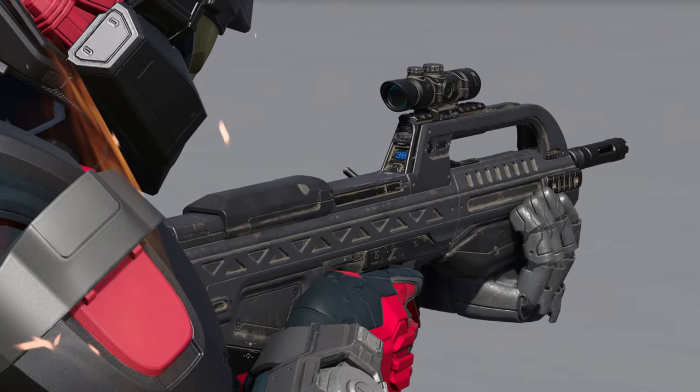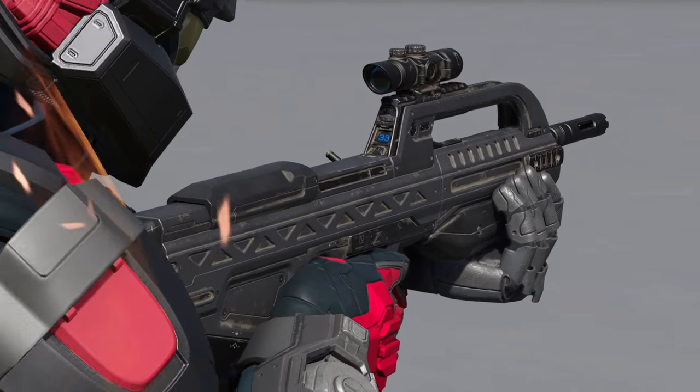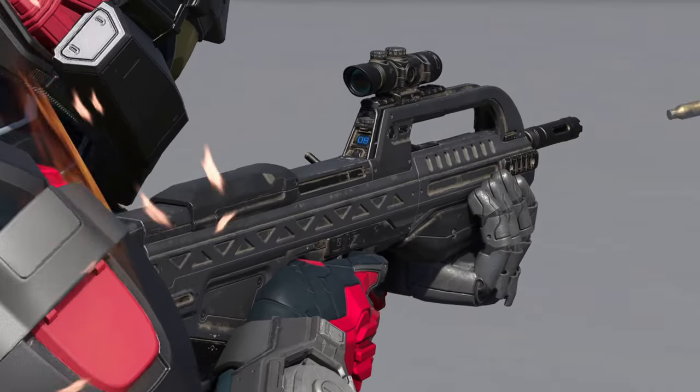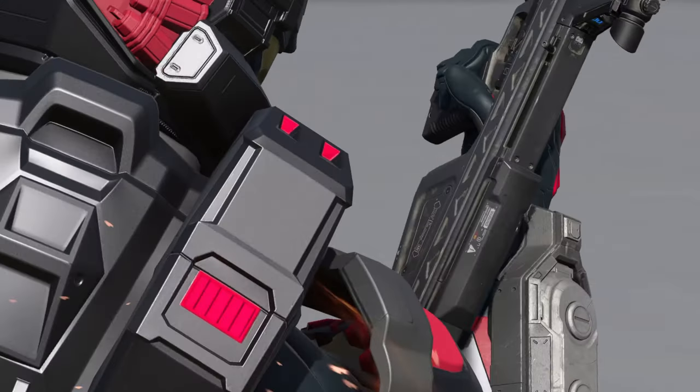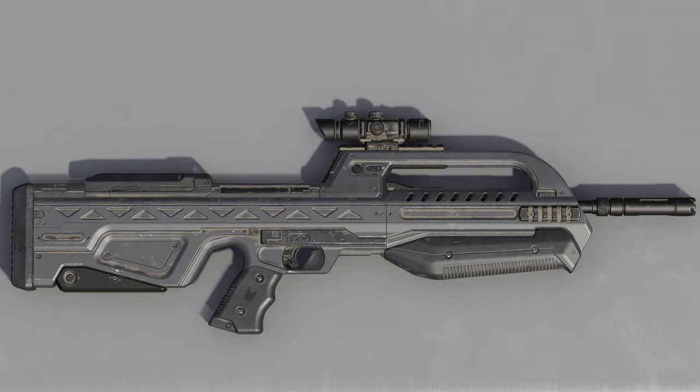Hey guys, Bleezen here. Welcome to my analysis on the BR-75. The BR-75 is a gun used by the UNSC and made by Mizrahi Armory on EOS Kazma, which is a new facility Mizrahi Armory placed on Mars after the Human Covenant War.